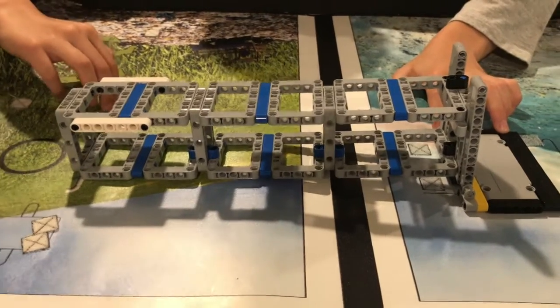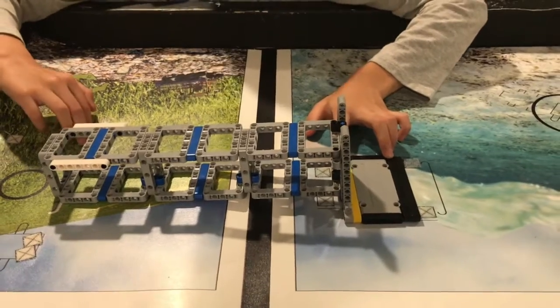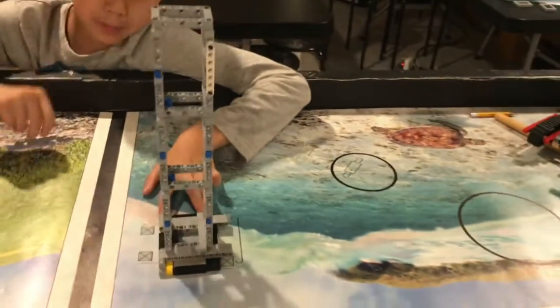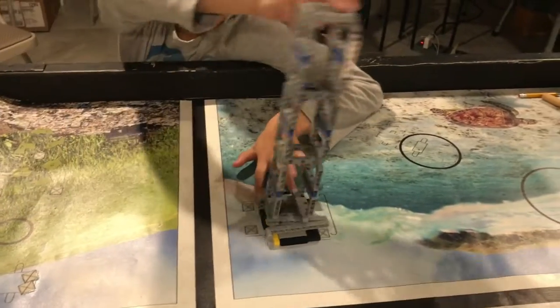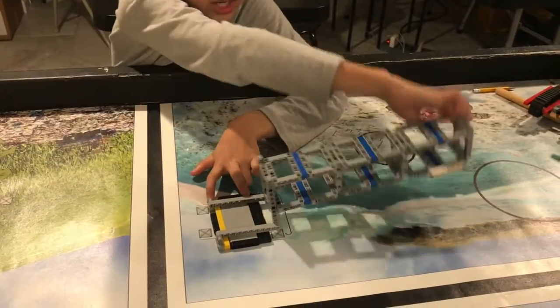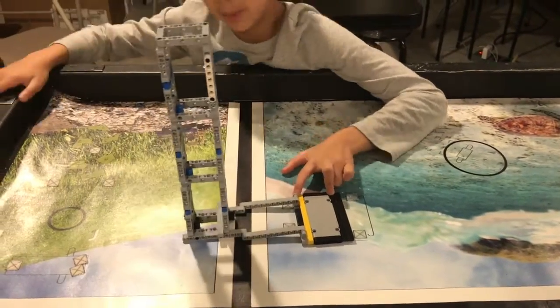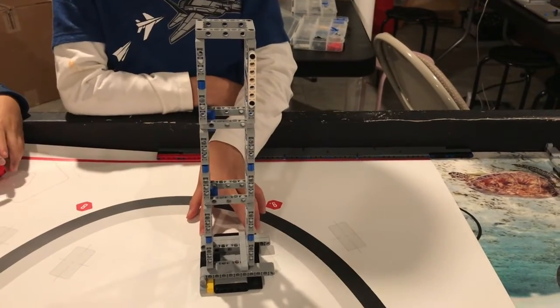Now I will show you how it works. It is supposed to begin like this, and you are supposed to lift it upright on its base. However, you may not be careful enough and accidentally tip it over to the other side, or you may lift it upright but not sitting on its base. The finished mission should end up upright and on its base.